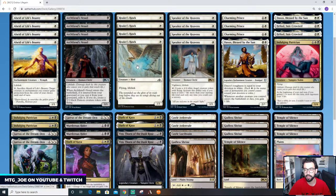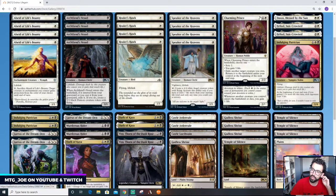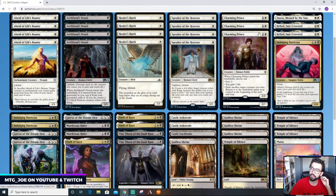Healer Hawk is an evasive life gain enabler. Then we have Speaker of the Heavens: a one-mana vigilance lifelink creature. You can tap it to create a 4/4 angel token with flying, but you can only activate it if your life total is seven or more above your starting total — so you have to be at 27 life — and you can only do it at sorcery speed. It's a way to gain some life and then create an angel to go a little bigger and evasive.